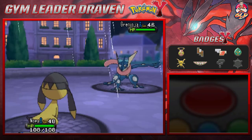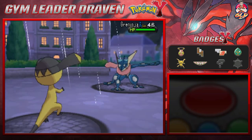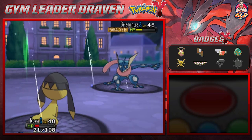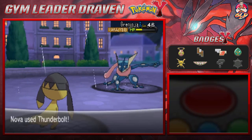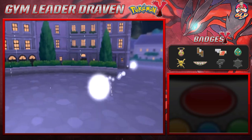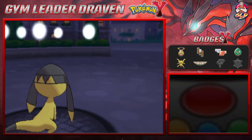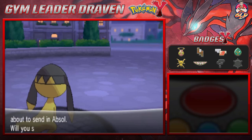Greninja looks pretty solid. Thunderbolt attack — but here comes Dark Pulse and that was very powerful! Greninja is paralyzed though. We have Leftovers, so let's finish this Pokémon off with a Thunderbolt — thought Greninja would go for Quick Attack but it didn't. Greninja defeated! Nova gets some points, Blade grows to level 49, the rain has stopped, and we get a little extra recovery from Leftovers.